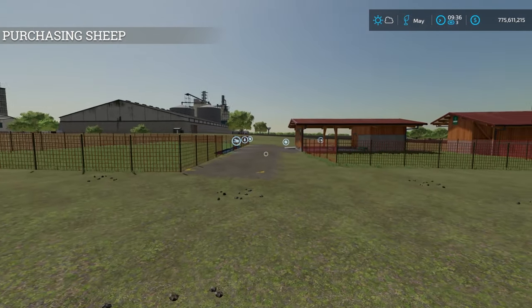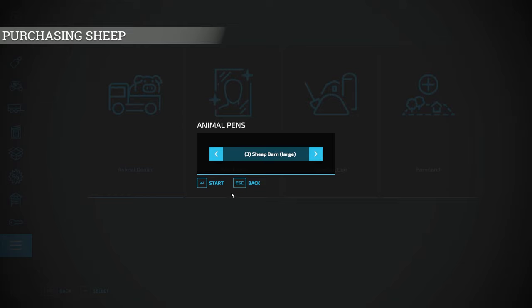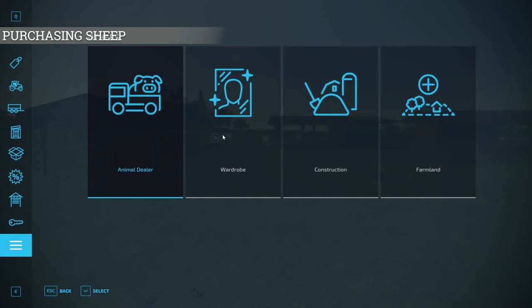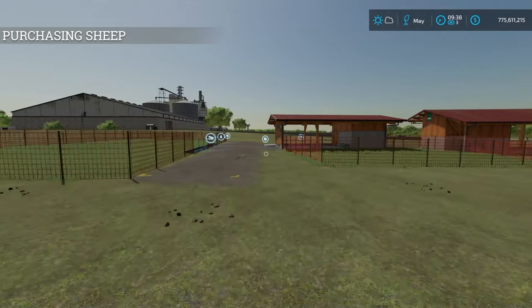After we have our sheep pen placed, the next thing we need to do is get sheep. There are a couple of ways to do this. First, we can go back into the store menu, select animal dealer, choose the sheep pasture we'd like, and then we have a menu where we can choose the sheep to buy. The other way is to go in the store under animal transporting and purchase a transport vehicle — the only one in base game — which holds 38 sheep. That way there's no transport fee.